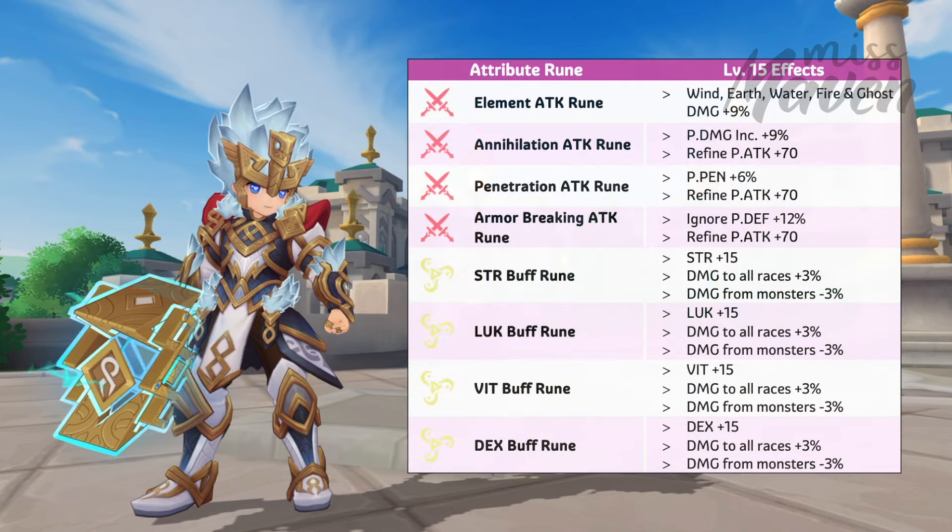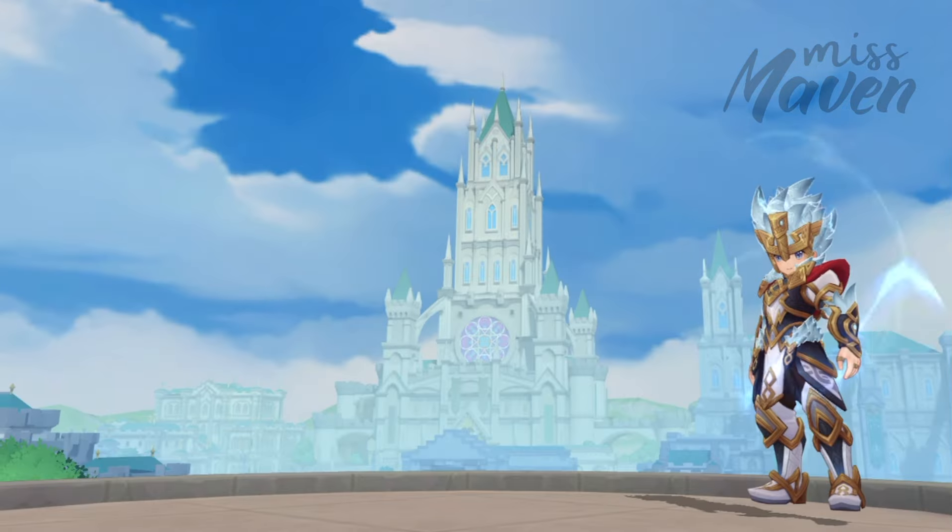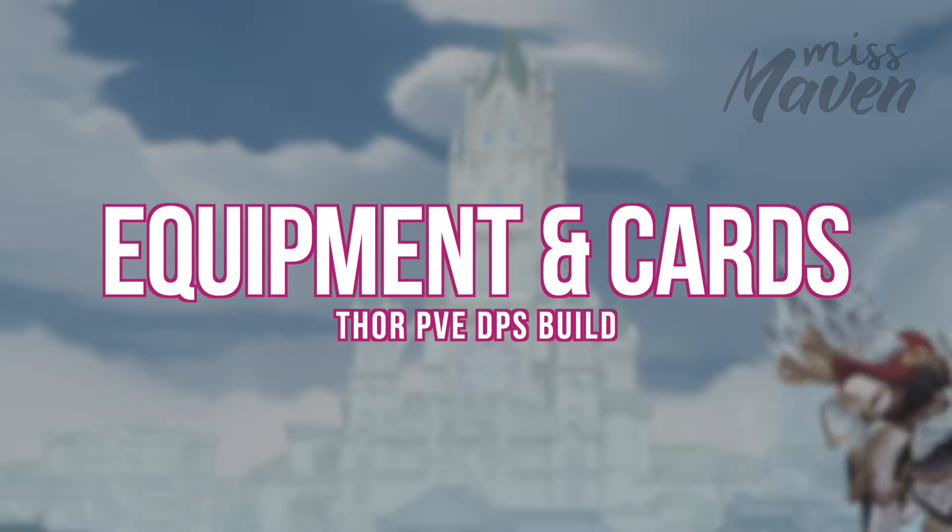For attribute runes, prioritize leveling up the following for improving damage. And for arcane runes, I recommend getting the White Blade rune and War Preparedness rune. Up next, let's dive into the recommended equipment set and cards.